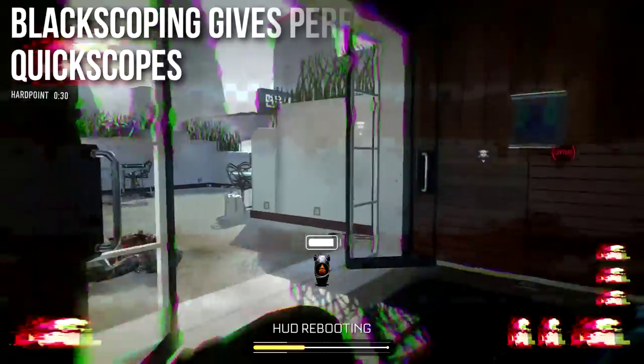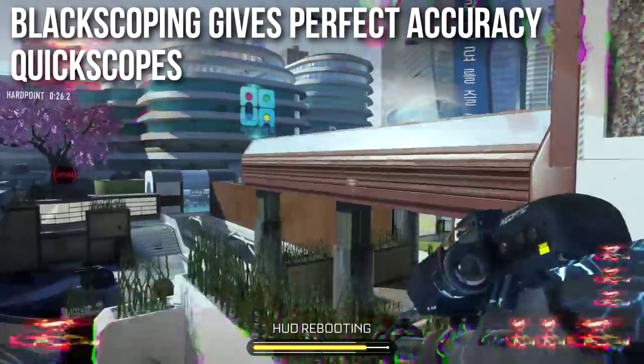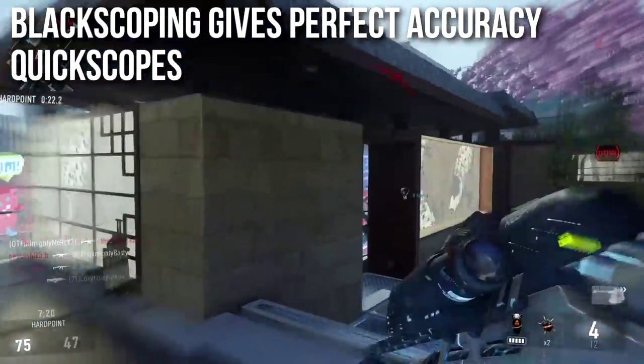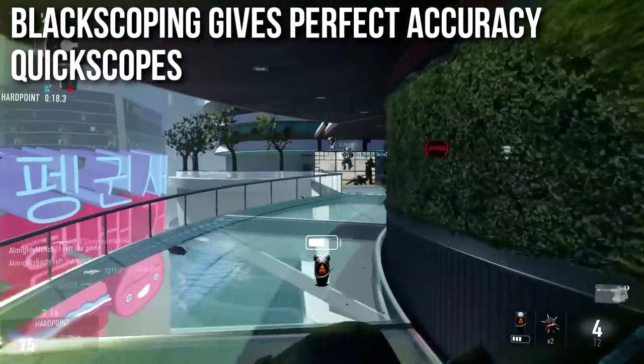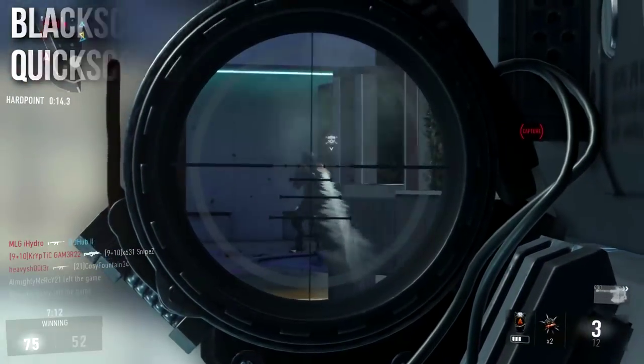Like the Mors, black scoping gives you perfect accuracy quick scopes. It's kind of ridiculous how well this works, and I've got to admit the Atlas has a good quick scoping feel to it — it feels better than it should when I quick scope, and I don't necessarily understand why. If you want to learn more, you can click the text right there and it'll take you to that whole video.